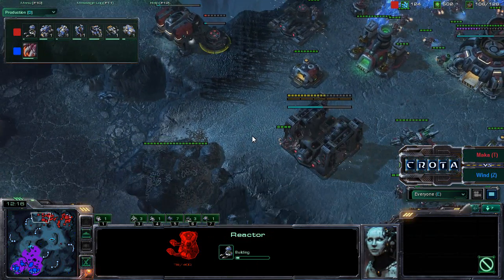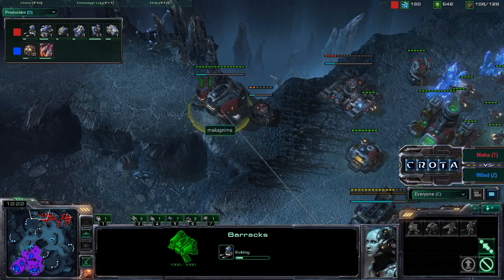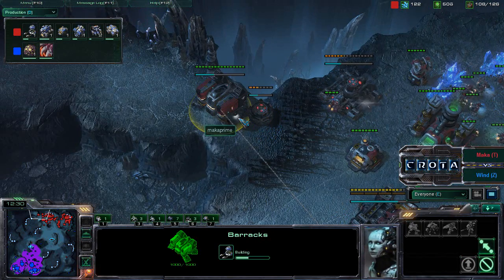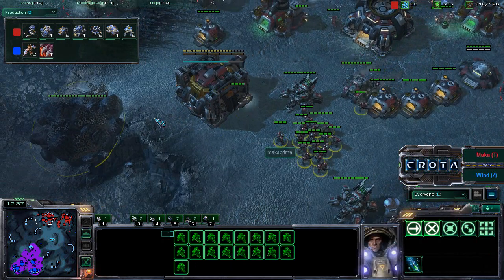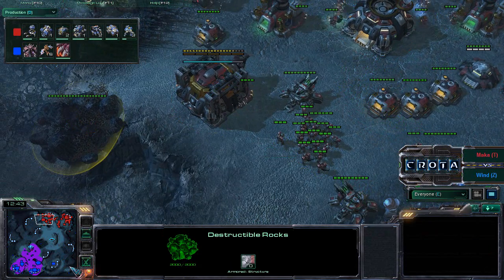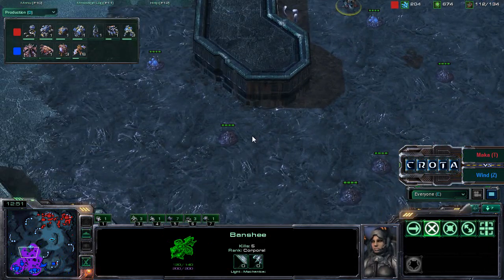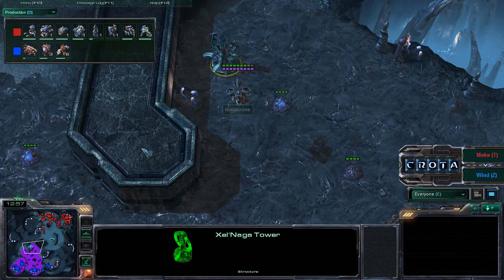A barracks over here is creating a wall-off with a very strong 1000-hit-point building, also getting a reactor. Some players like to go double supply depot, but a barracks is a better choice — more hit points, another production building, and you can lift it off if needed. The command center is nearing completion. Mutalisks are now in the air, being trained — six mutalisks will be in the air in just a moment.